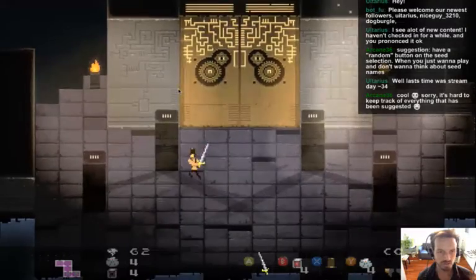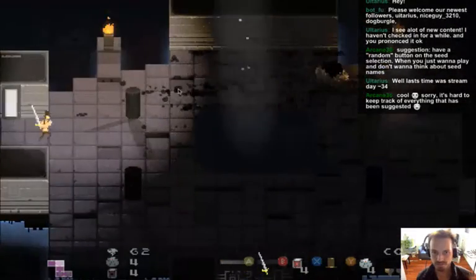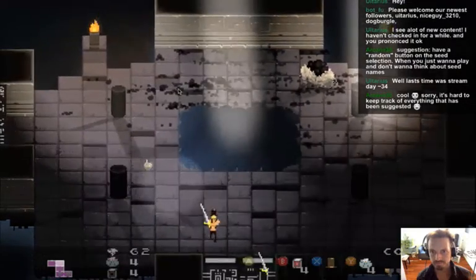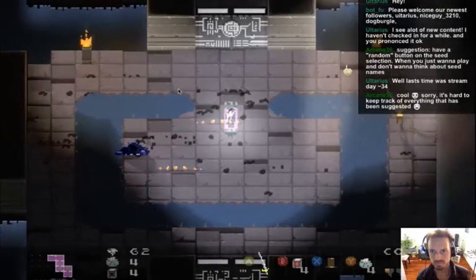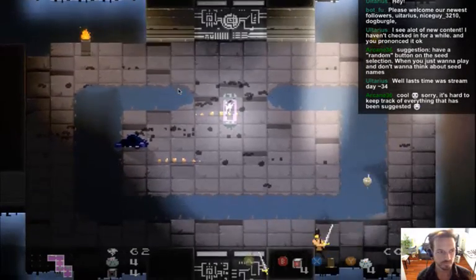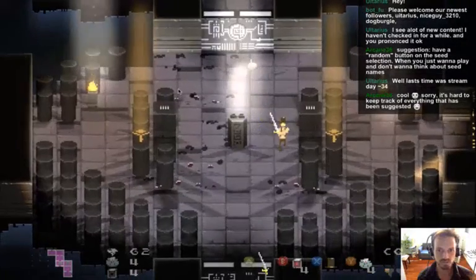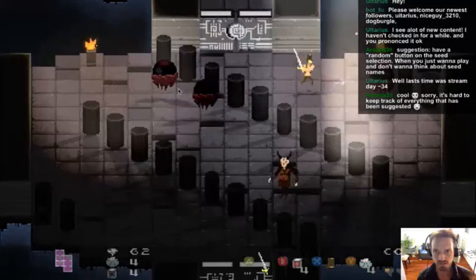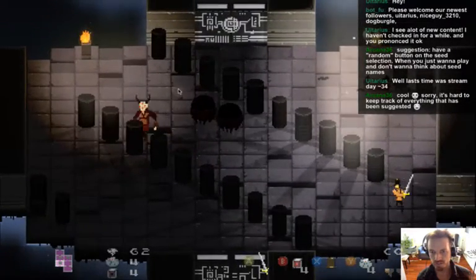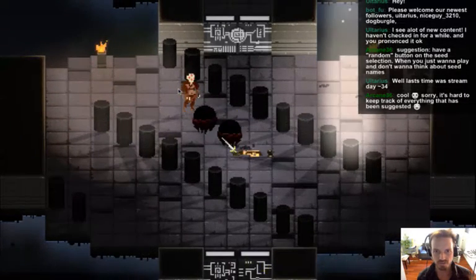Found the boss door — missing the switch to open it. A reminder that duplicate suggestions are totally fine; the Trello board is there for anyone who wants to check what's already been logged.